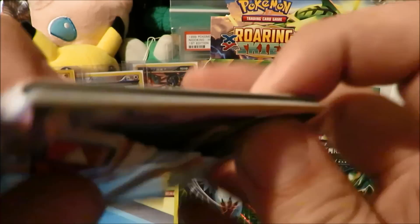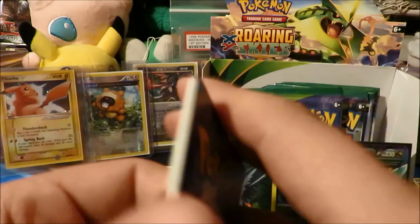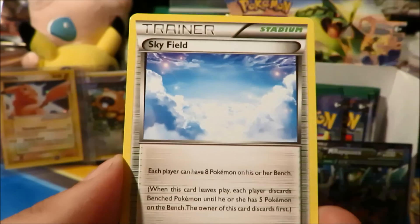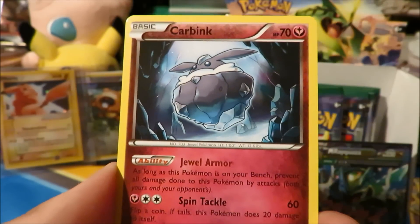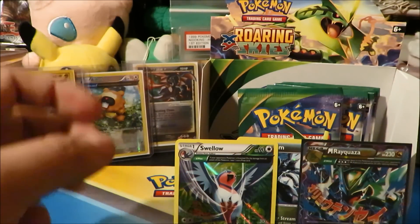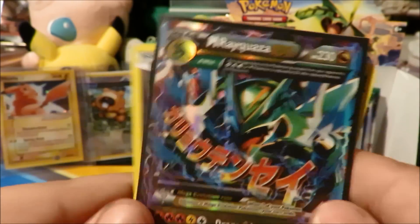That means this last pack probably has nothing — but we'll find out anyway. The Axis pack — let's see what goodies are hiding. That pack disintegrated. We got a Natu, Spearow, Voltorb, Inkay, Cascoon, Switch, Ninjask — another Sky Field, so there's our playset of Sky Fields. A reverse Absol, which is a rare — always good to pull reverse rares. And the rare itself is a Carbink, which we've already seen from this box. But we did end with two rares, so you can't really complain.